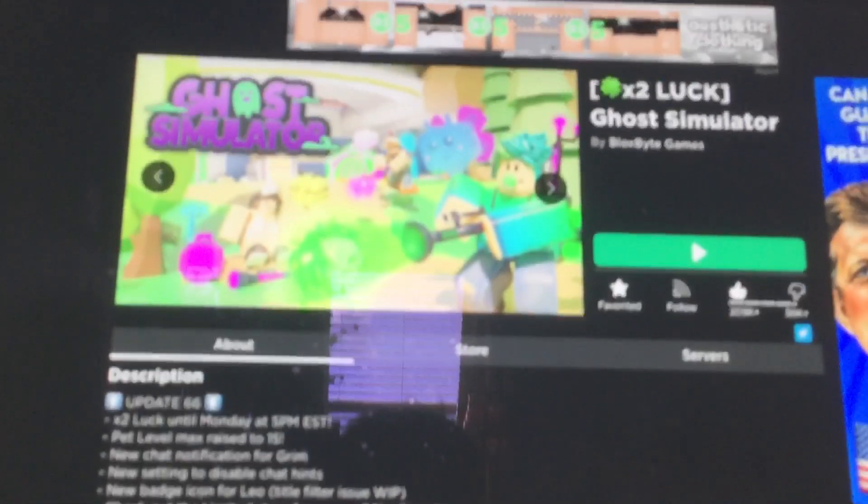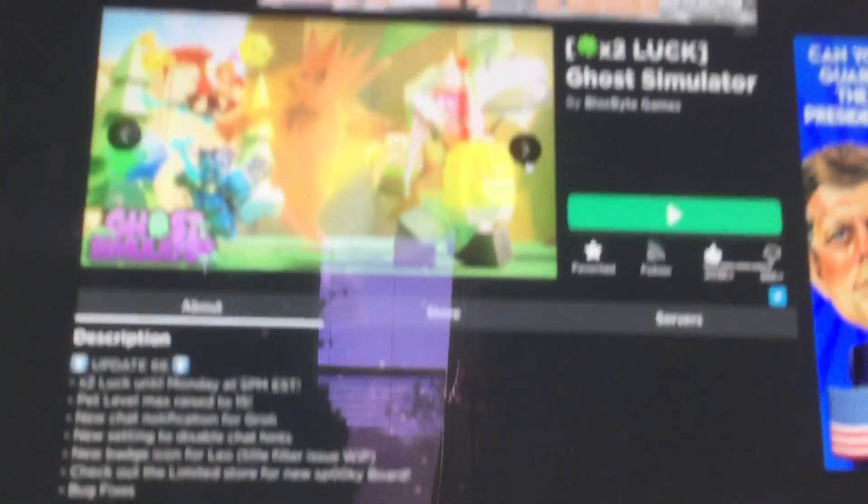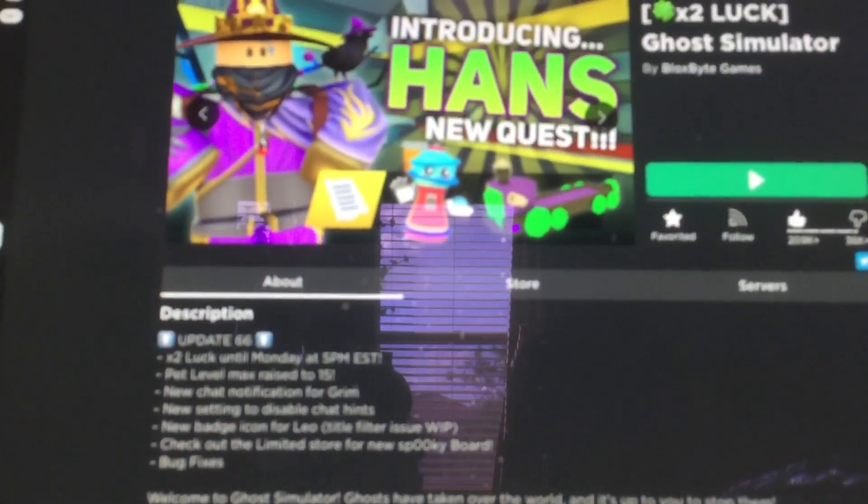We also have a new NPC from Update 65 — sorry this came a little late after the 65th update. I'm still working on his first quest because I don't really care for him. There's a new NPC called Ghost After Hands, and there was also the Ghost Train.